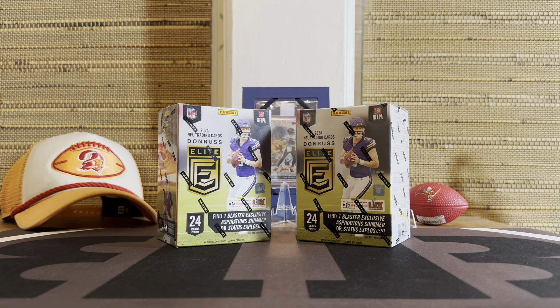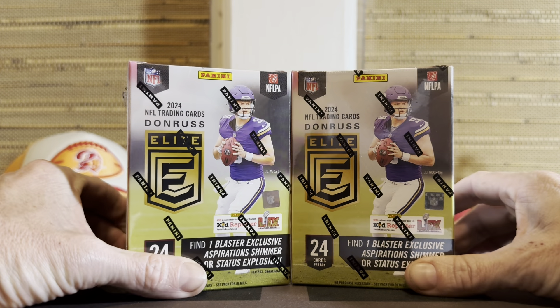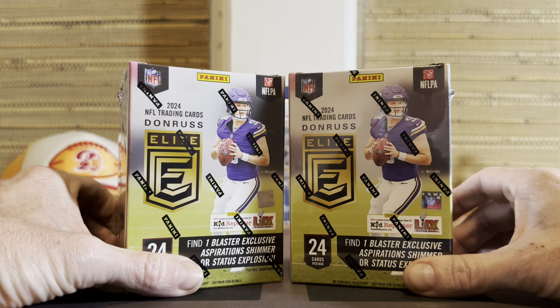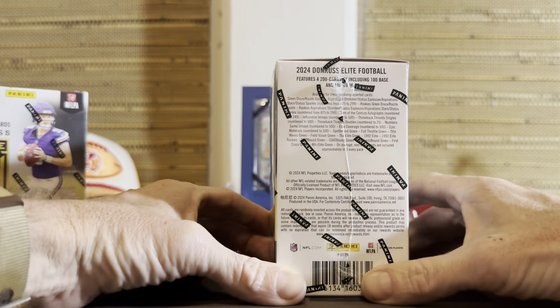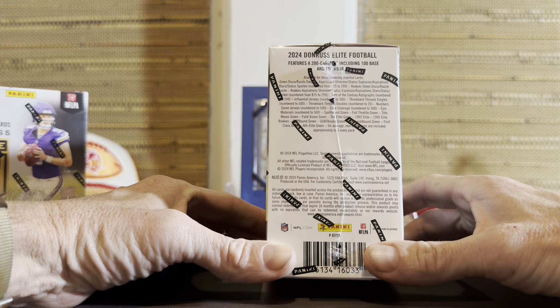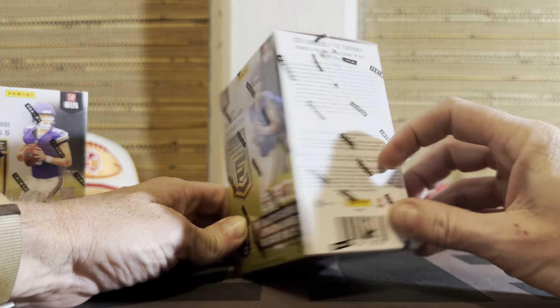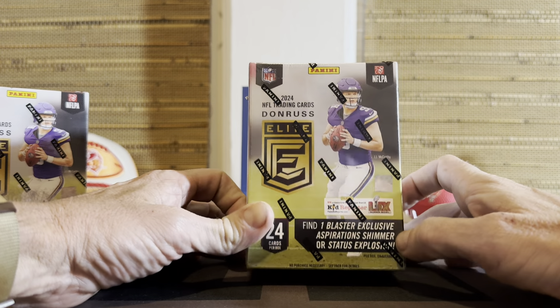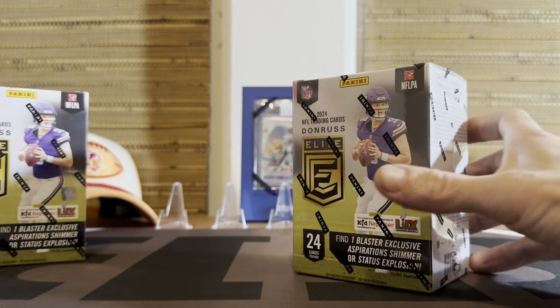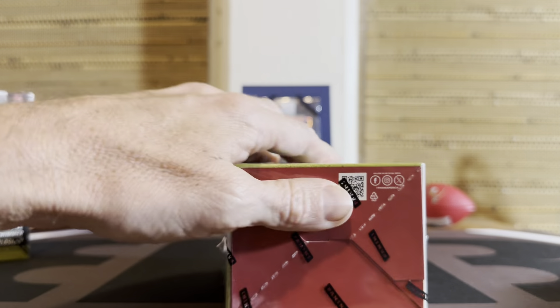Alright, so these Elites — it's Donruss Elite Retail. We don't have too high of hopes. I will say that I did a hobby box of this and it was pretty awesome — might be the video before this if you want to check it out. We can get numbered cards in here. The better things you can get are the green disco, aspirations, shimmer, or status. Explosion are exclusive. Otherwise we'll see what we get.